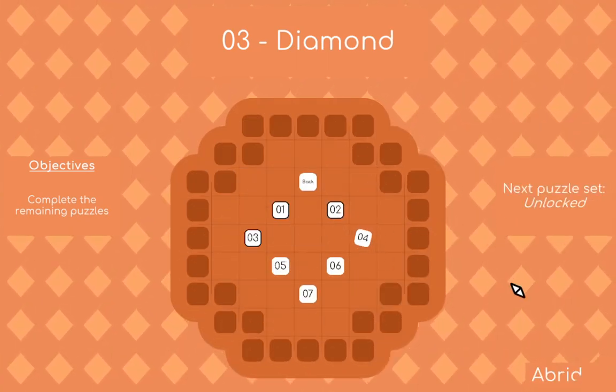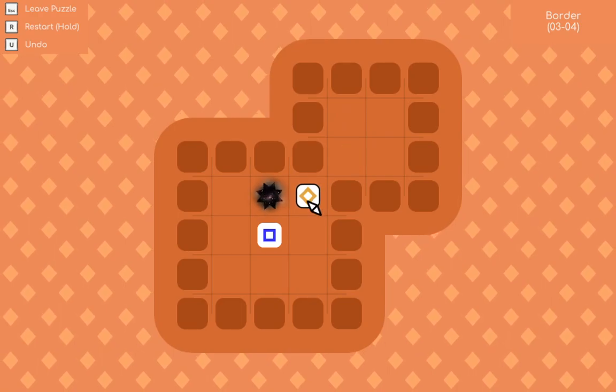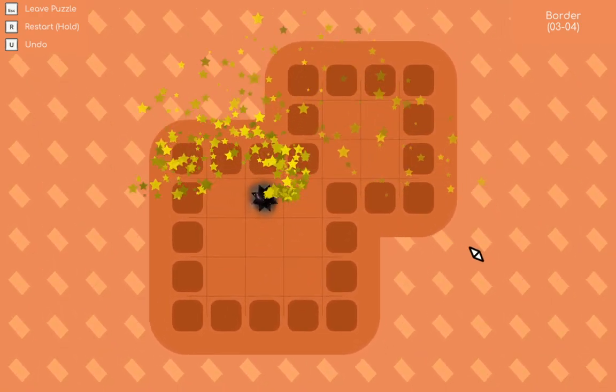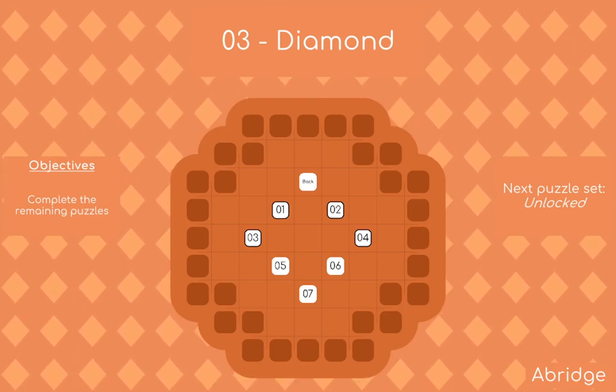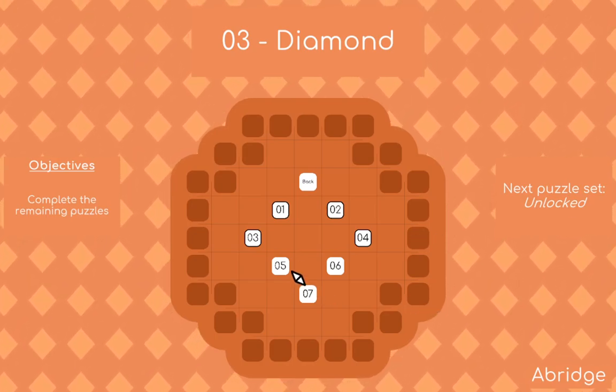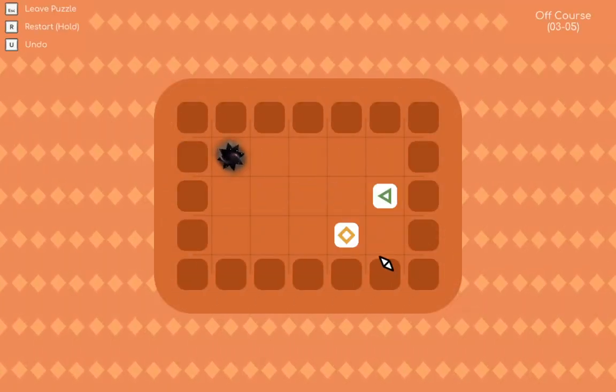So this is a mechanic that I have not seen before, so this is pretty new. I used the diagonal to push the square and then the square to push the diagonal, because otherwise they would have never went through.